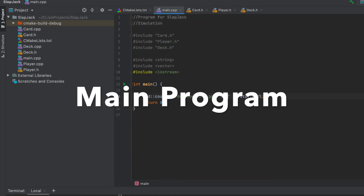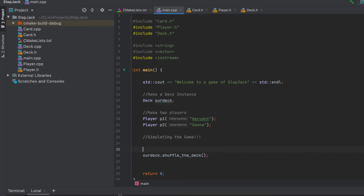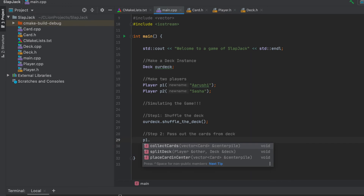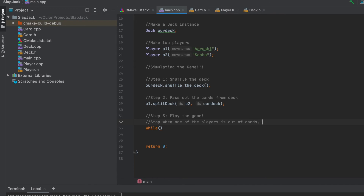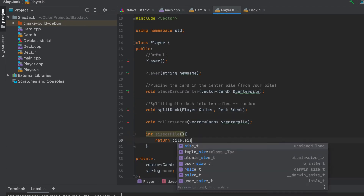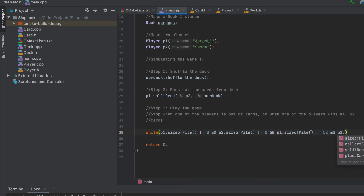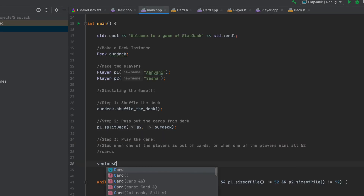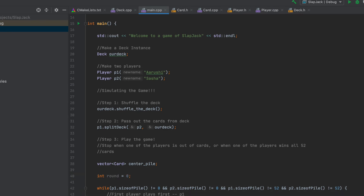Now we're on to the main program, putting everything together. I included all the header files — the deck file, player header file, and card header file. I create our deck instance and two player instances, shuffle the deck, and pass out cards to both players. Then we play the game. I implement a sizeOfPile function to track pile sizes, and a while loop that stops the game when one of the players ends up with zero cards or 52 cards.